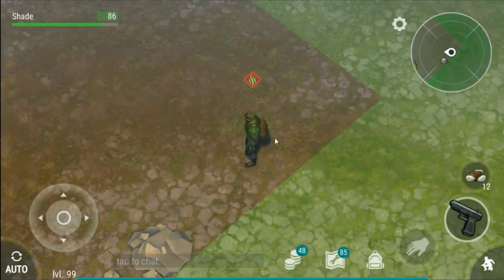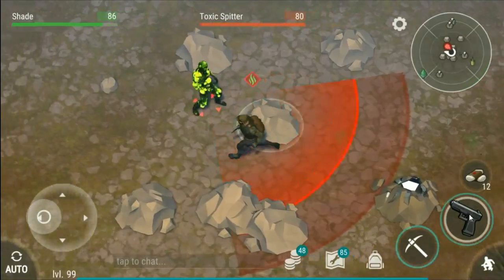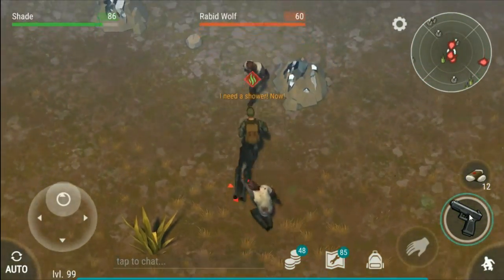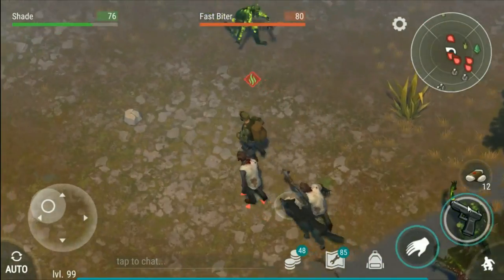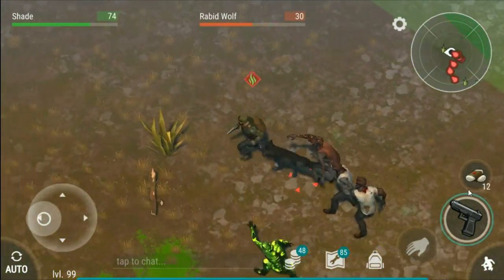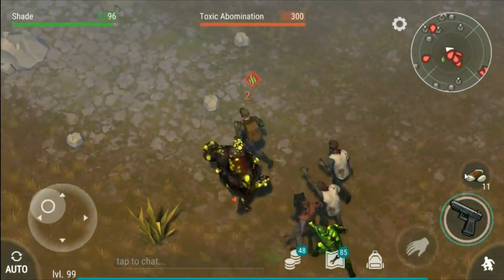So yeah, it's currently version 1.7.7. The next update should be out soon, I hope. Those are called toxic spitters and that there is a fast biter. What I'm doing is just kiting all of the zombies around, making them follow each other. The spitters actually damage the other zombies, so by doing that I save ammo and guns.